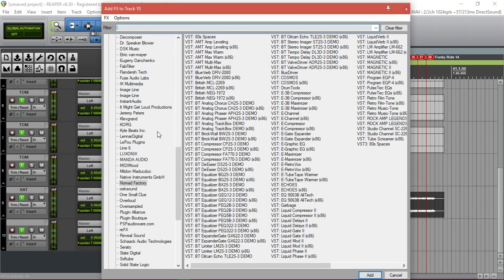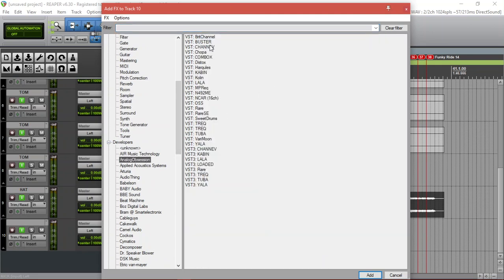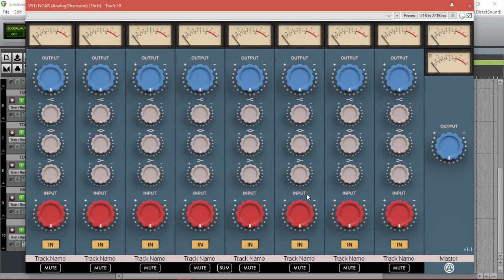It's called MCar. This is like a console — as you can see, it looks like a console. So we're going to route everything to it — kick, let's call it kick.